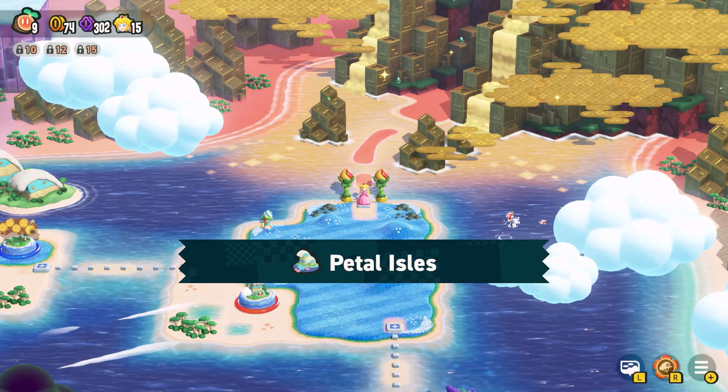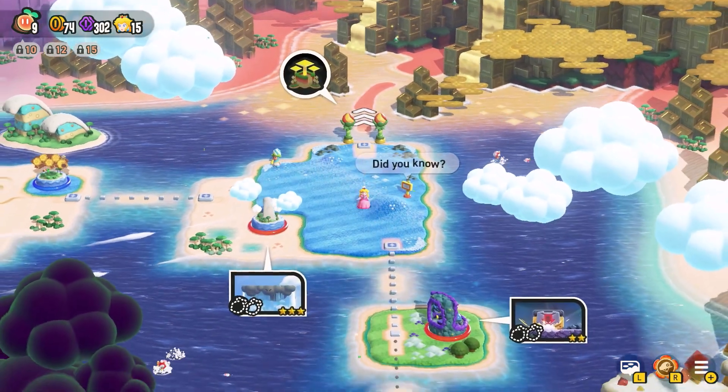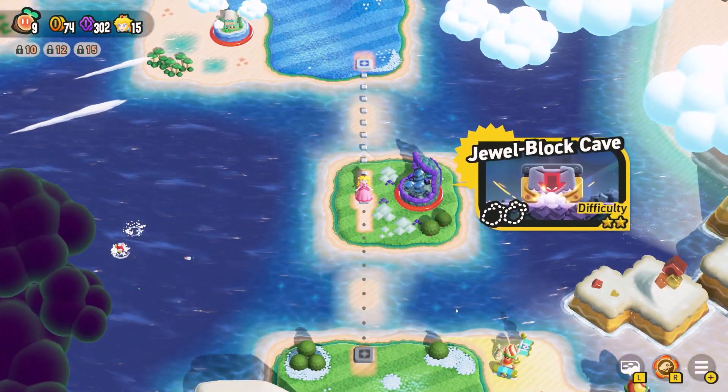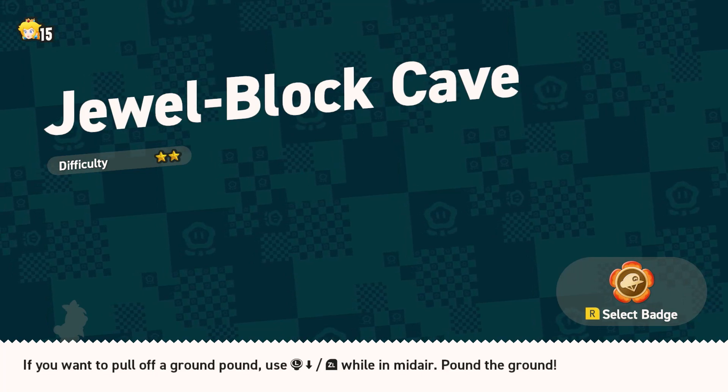Welcome to today's Super Mario Wonder! We are back into the Petal Isles, which is the middle of the map. We have to clear this so we can go to other parts of the world. Jewel Block Cave — what are we in for?